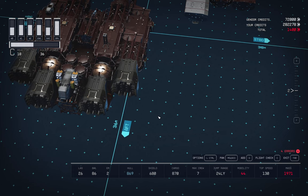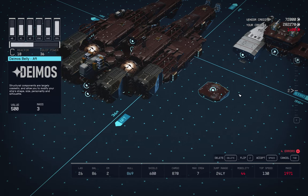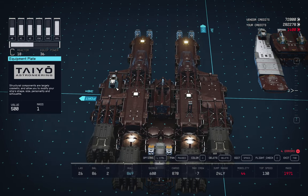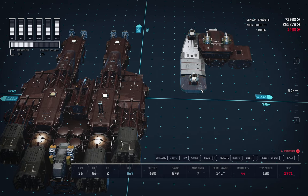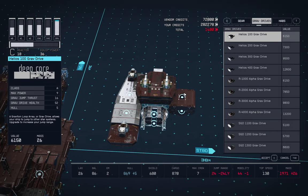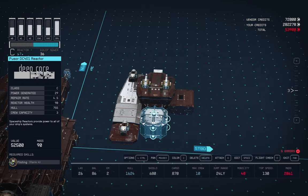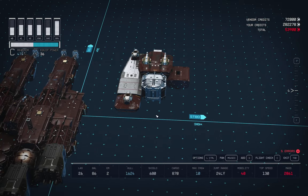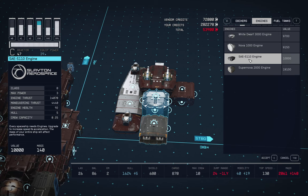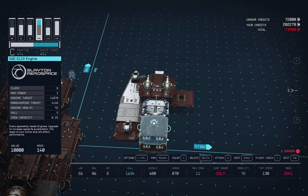Spin around again — under the bottom, on the other side too, we're just going to pull this Deimos belly out and pop that on the end there. Grab this equipment plate with the laser on it and pop that there — that's temporary, we'll move it later. Over here we're going to go into Reactors. Down the bottom we want this Fuser DC-401, pop that there and raise it up with R.